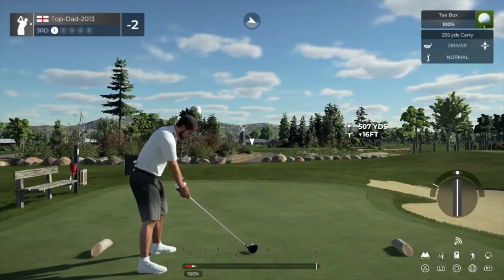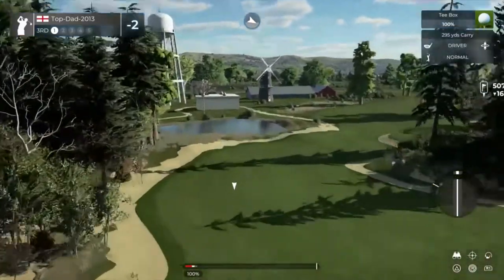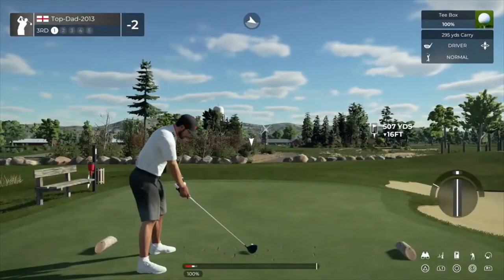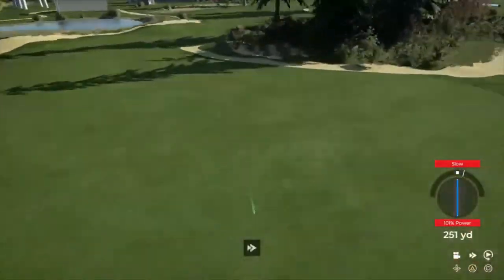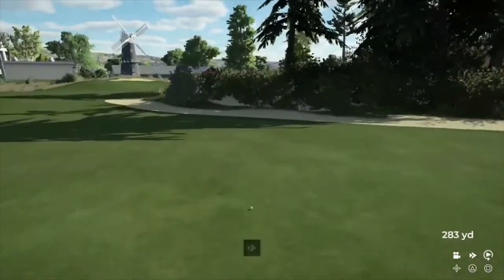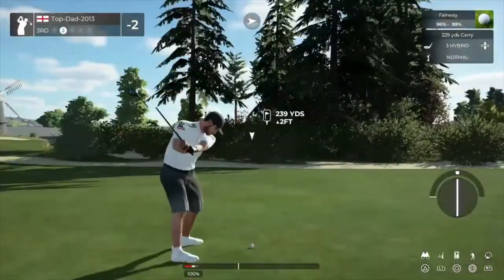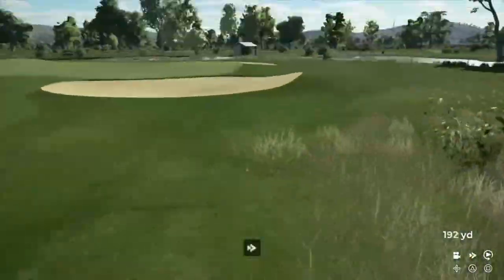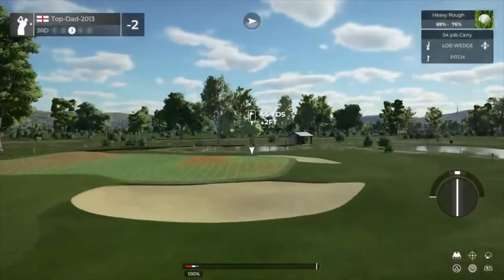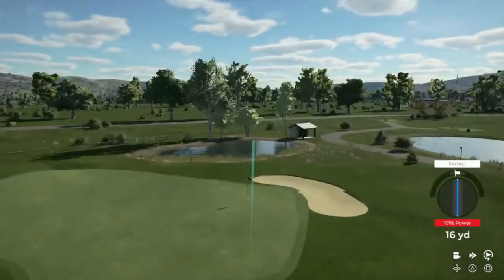Sitting at two under for the round. The wind is blowing left to right on this one. Looks like a fairway off the tee. We're somewhere around 240 from the pin now. This one's going through some brush — yeah, be nice to have that one back. This is out of the second cut here.